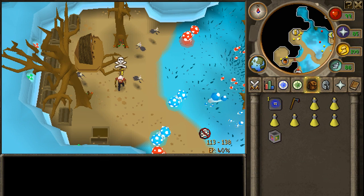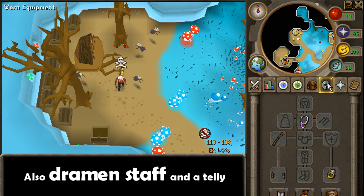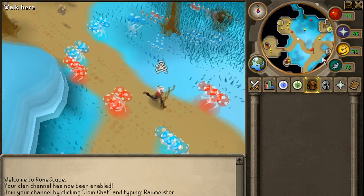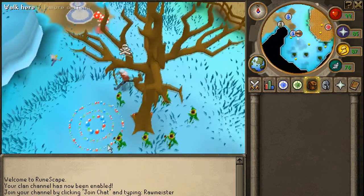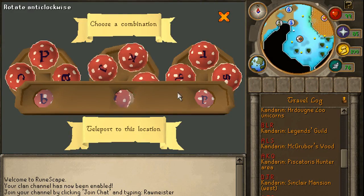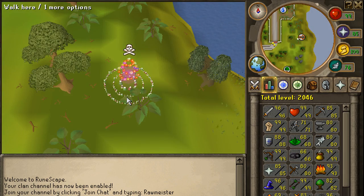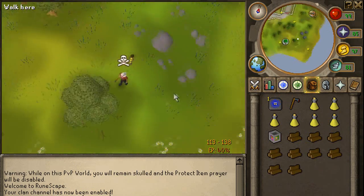For this method you're simply just gonna need brews, magic and box, your axe and your brawlers. This method is for people with low woodcutting levels but also want to make some money while using them. You also need to have started Fairytale Part 2 to use this method. When you're ready to start, walk over to the fairy rings and teleport using code BLR. This spot is quiet and has yews which will get you good XP and good money rates.